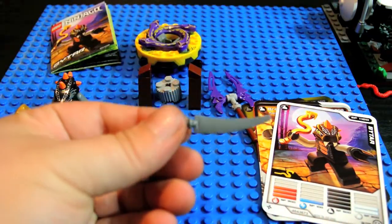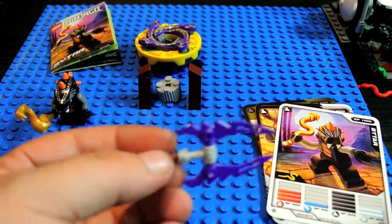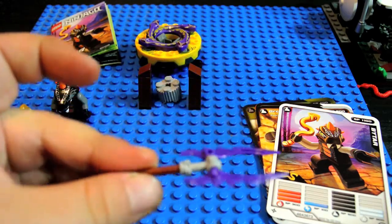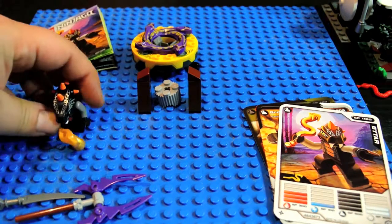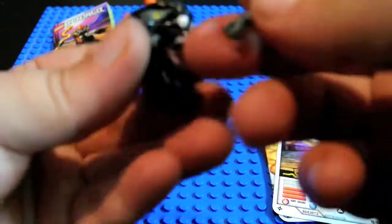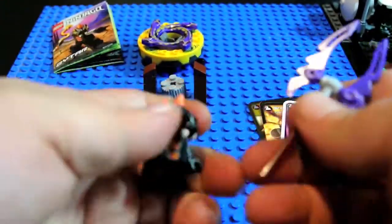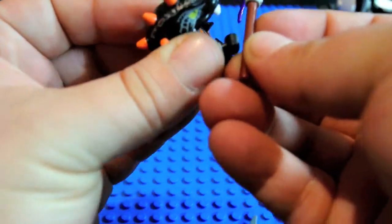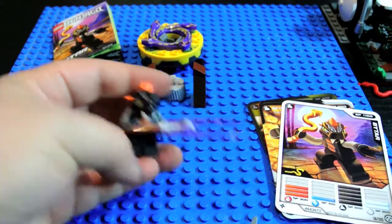He also has a sword with a clip he can fight with, and also this, which isn't bad — it's pretty nice, those purple pieces. I usually show the weapons just clipped in the hand. There's one, and the other one. This one should be pretty good because it's got a lot of leverage when you're spinning to knock something off. There he is.